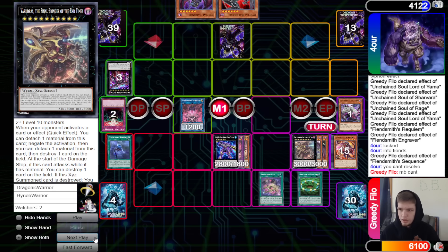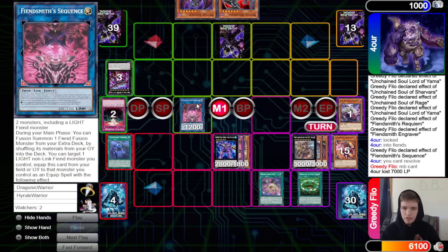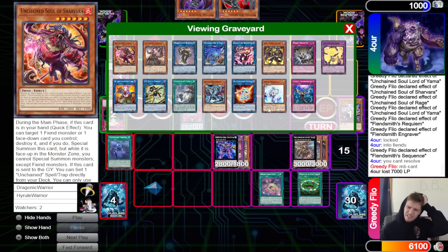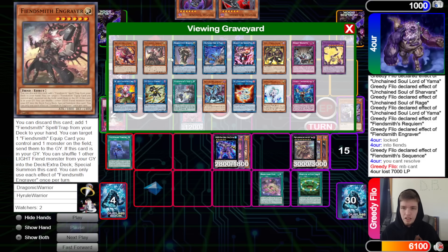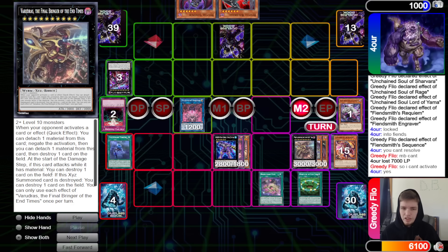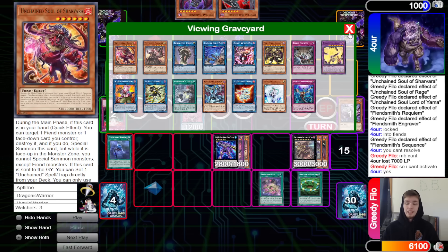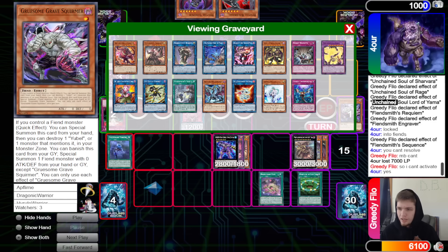They make a Sequence, overlay for rank 10, try to activate Sequence effect — they say you can't resolve that, my bad. Wait, why can't we resolve Sequence? We didn't do it this turn... why can't we make Aerial Eater? We've got plenty of fiends of the same type. Somehow they don't have game. Also they could have used the rank 10 to pop at the start of damage step — it has material and can destroy one card on field. Could have at least destroyed Branded Beast.